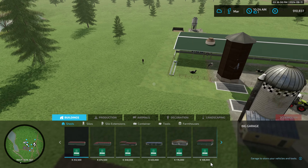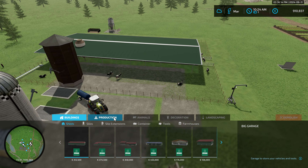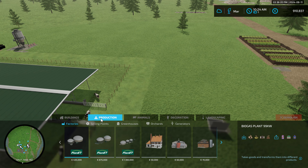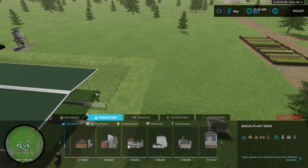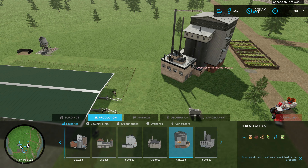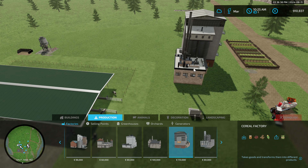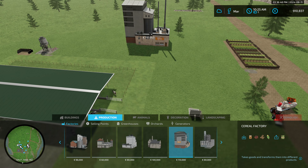We're here to properly test the Cereal Factory by Giants Software, because I've been doing quite a bit of showing bad productions that have got bad cycles. I wanted to home in on this because I haven't really had it in. I actually had it on a let's play and it was terrible. We're on a flat test map and I don't want it near any other productions - I don't want anything interfering with this test at all.